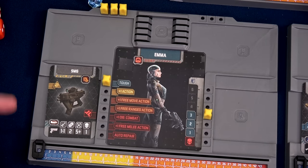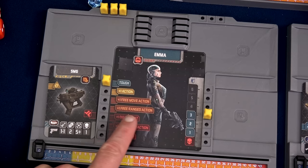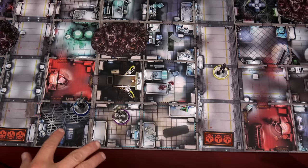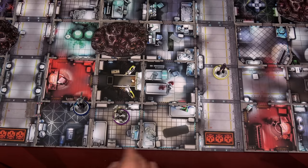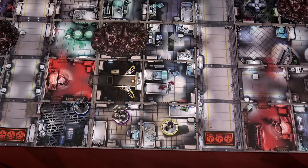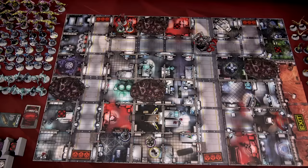Our final survivor is Emma — a soldier with three health. She's tough and can ignore the first hit ever done to her. She has a ranged attack weapon and can get a free ranged attack action as she levels up. Since there's no way we're dealing four damage right now, we're just running away from that stepmother. She moves two spaces and closes a door for a free action, giving us our second closed door. We've now completed our survivors' activations.